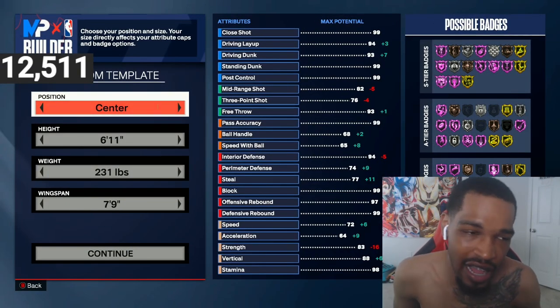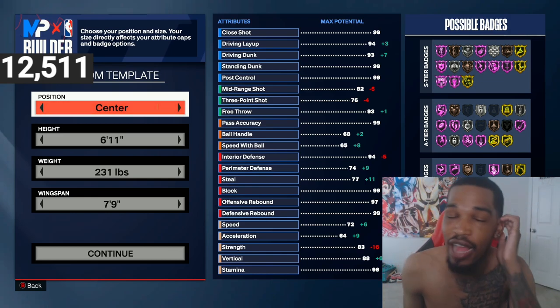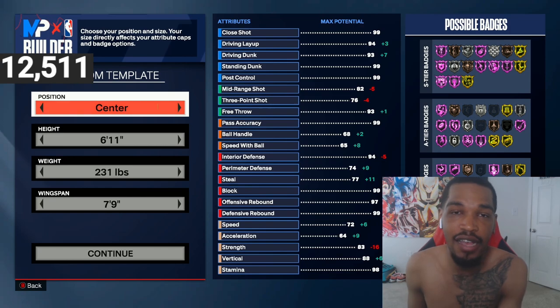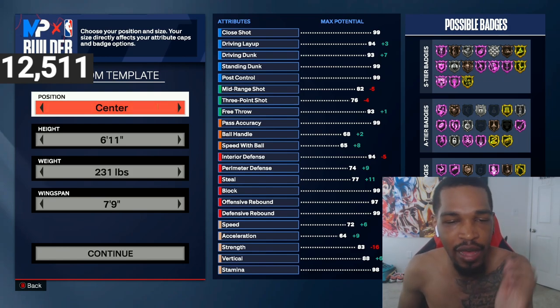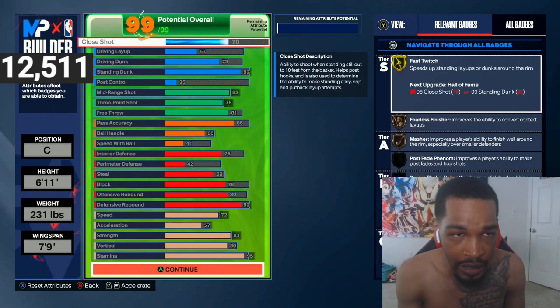First things first, like I said: 6-foot-11 center. The weight — I got a center now. This center does not get 90 strength, it does not get gold brick wall. I sacrifice that because I know I'll be fine with a silver brick wall. So I went 231 pounds — that's the lowest you can go for silver brick wall. I put 7-foot-9 maximum wingspan.